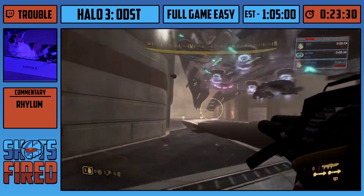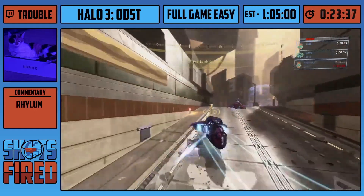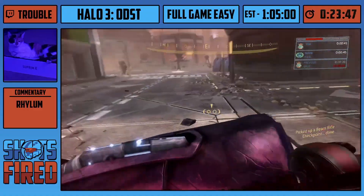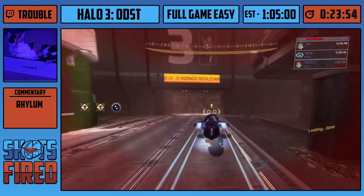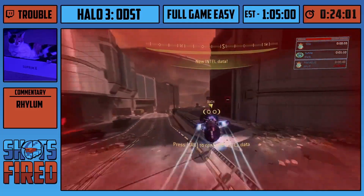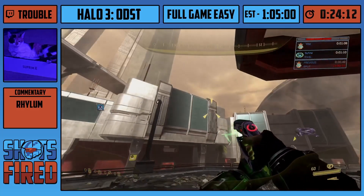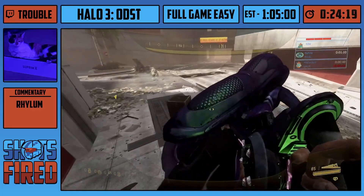Okay, here's the first reset-heavy level — this level sucks. This is Kizingo Boulevard. The first thing Trouble's gonna want to do here is go through this middle section and get a plasma pistol from one of the enemies — this plasma pistol will be used later for a trick. Now we're gonna rocket this ghost right when it starts dropping down so it comes down quicker and the brute will be dead so we can pick it up quick and just drive through basically to the next section. Then over here picking up a beam rifle that'll go along with our plasma pistol for this upcoming trick.